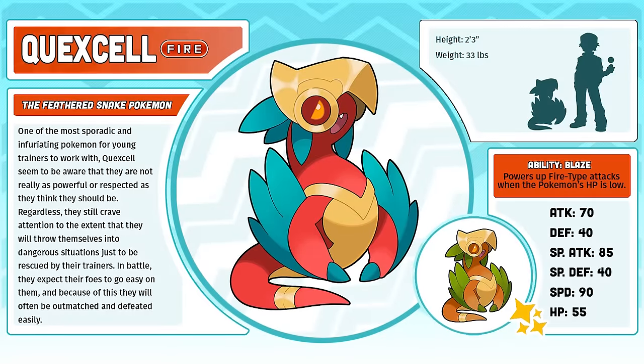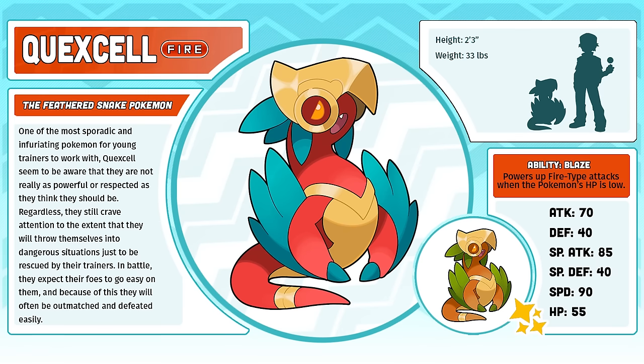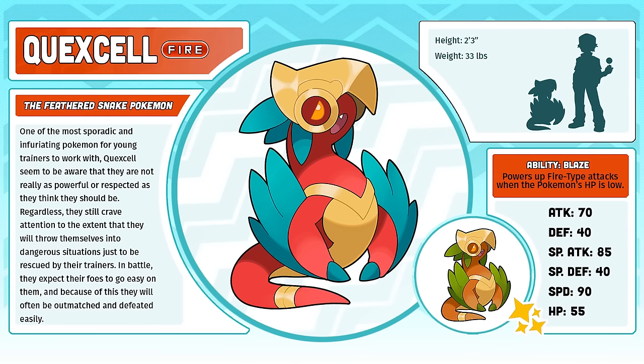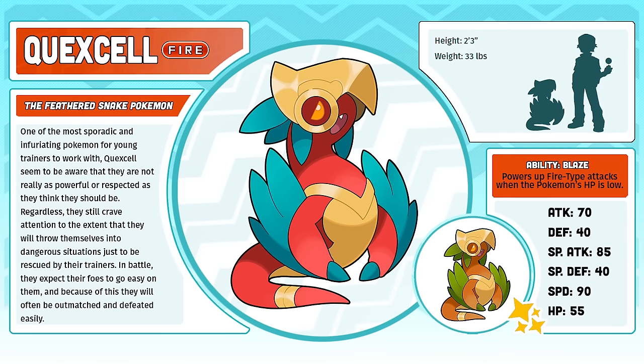Kexel, the Feathered Snake Pokémon. Kexel might actually be my favorite of its evolutionary line. I love the progression in personality from spoiled little prince to a whiny, petulant child who is forced to accept that it is not the center of the universe. This artwork is fine, but if I gave myself another year to work on this project, I would redraw all of the starters, just updating their designs a tiny bit.